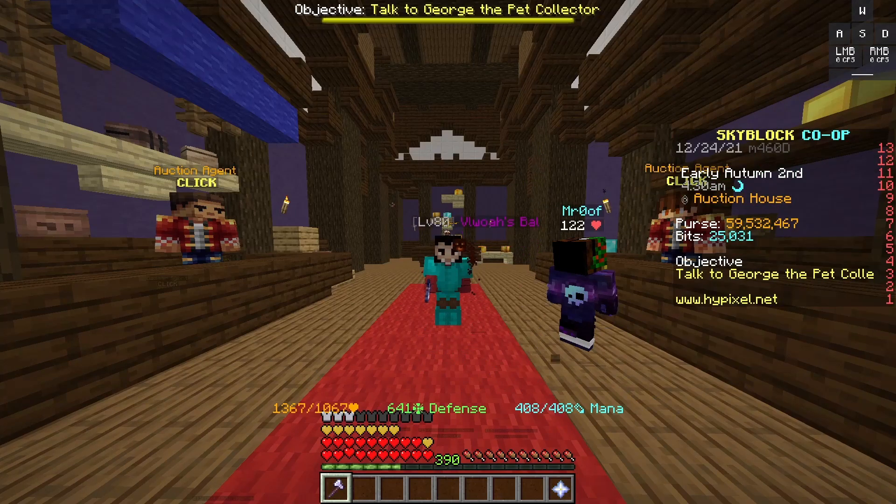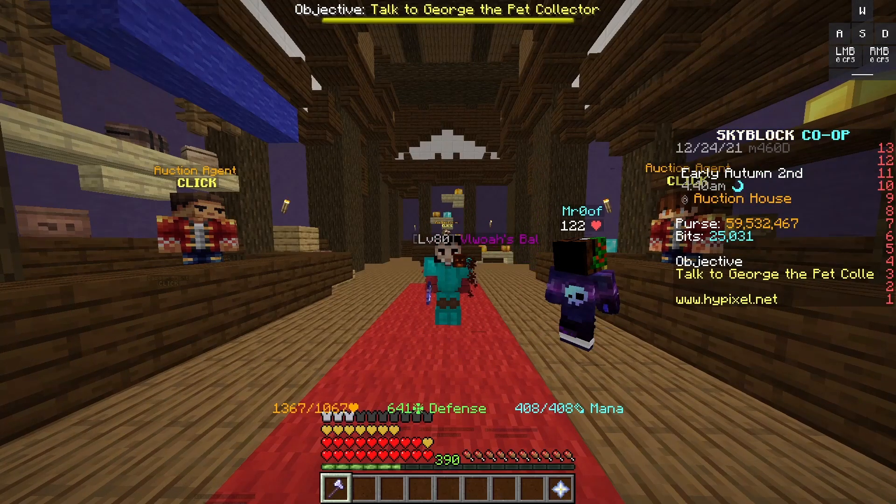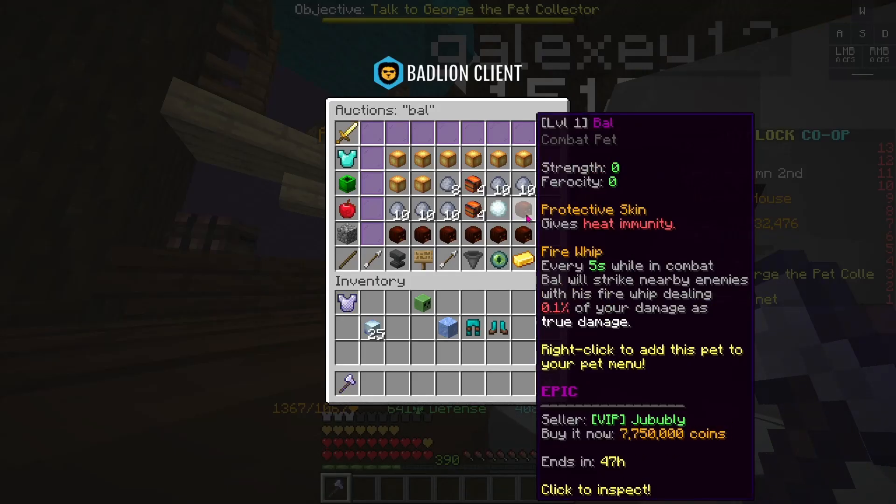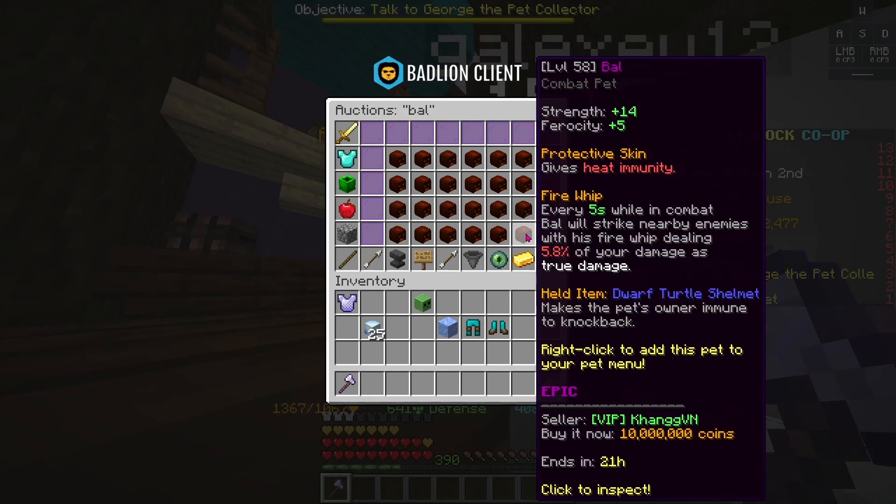The main point of this AFK setup is the pet. The most important part of this setup is this pet called the Bow Pet, or Ball Pet — tell me in the comments which way to pronounce it. This pet does an ability called Fire Whip: every 5 seconds while in combat, Bow will strike nearby enemies with his Fire Whip, dealing a certain amount of your damage as true damage. That damage number scales as you level up the pet. You need at least an epic pet — they're around 8 to 10 million coins depending on the level.